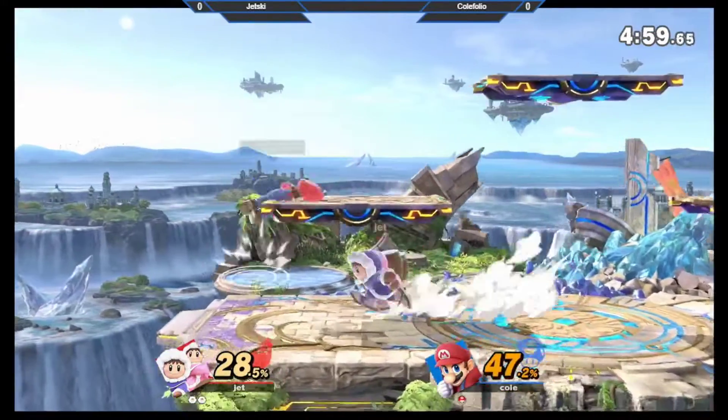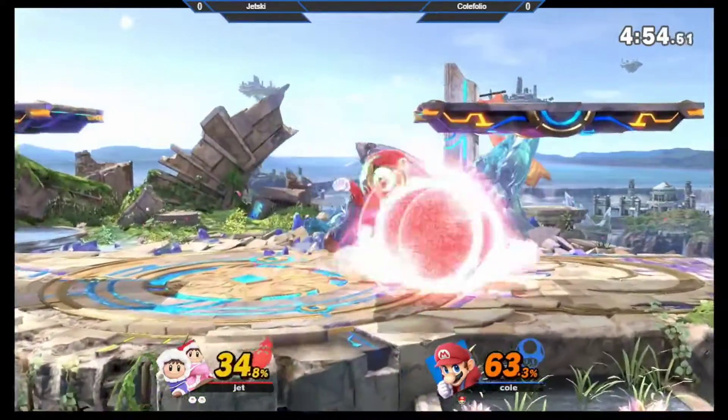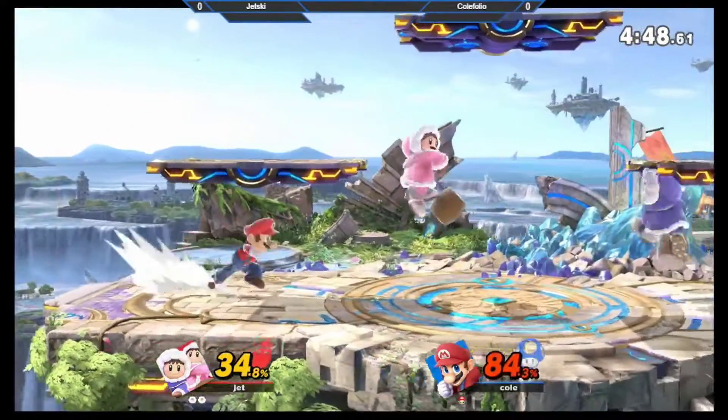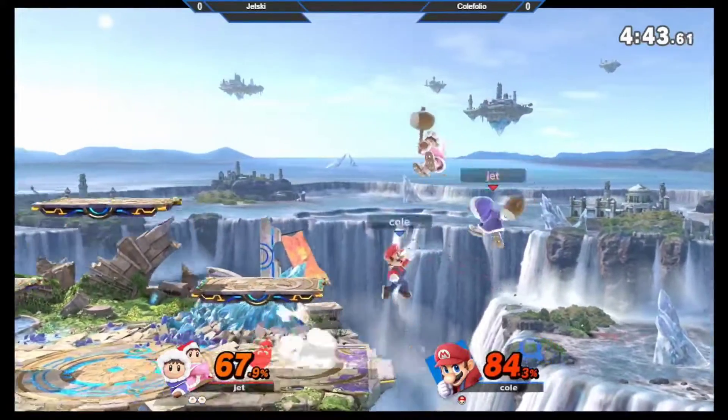Their up smash out of shield is surprisingly good — it's frame 10, I think. Same as Mario's. Maybe a little faster. Even so, you've got like two up smashes coming out, and even just dropping shield and going for a tilt is pretty safe as the Ice Climbers.